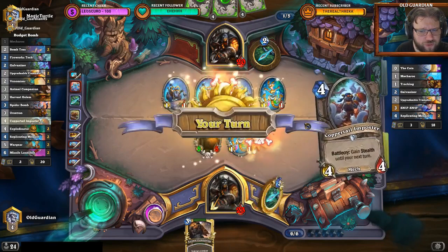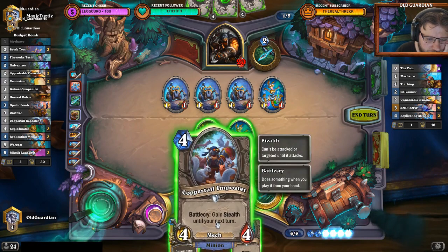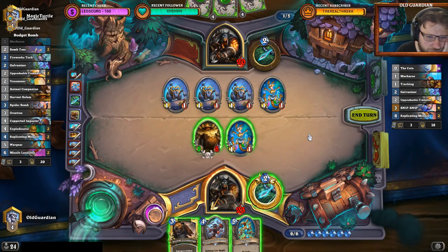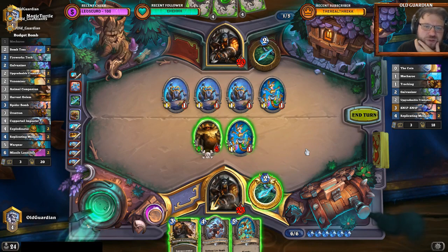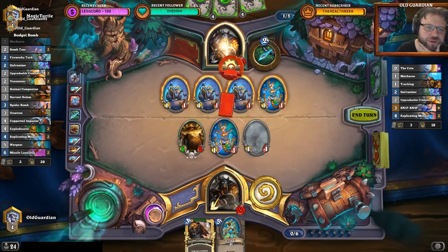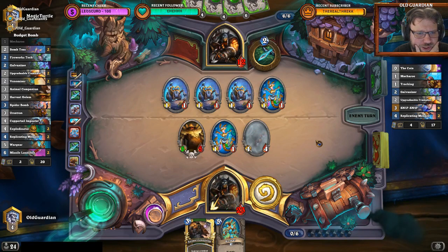That's not useful at all. So I could push 11 to face, or I could push 8 to face and have a stealth Coppertail Impostor. If he had a Fireworks Tech for a Spider Bomb he would have used it already. 11 to face puts him down to 9 — there are still things he could have. 8 to face puts him down to 12. I think we try the Impostor here — Impostor and face — put him down to 12. Ciliax is the main out for him.